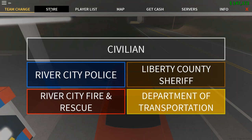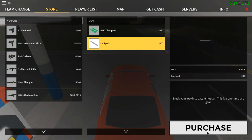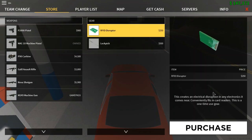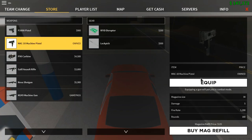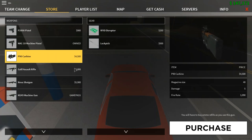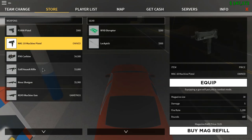Over here we have the Store, where you can buy weapons and gear. In gear we have a lockpick to break into houses and an RFID disruptor to hack ATMs. For weapons we have a basic pistol for 900, a machine pistol for around 1,000–1,200, and then the P90, Carbon Gale assault rifle, Nova shotgun, and a machine gun that comes with a game pass. Each gun shows magazine size, damage, and fire rate — for example the assault rifle does 30 damage and has a 1,200 fire rate with 180 rounds.